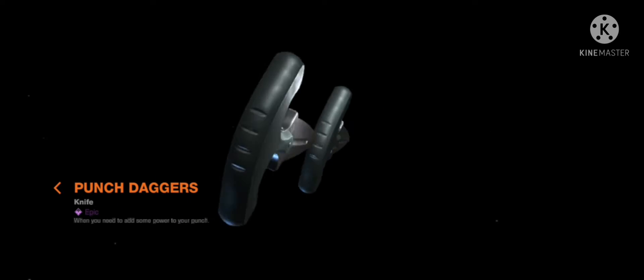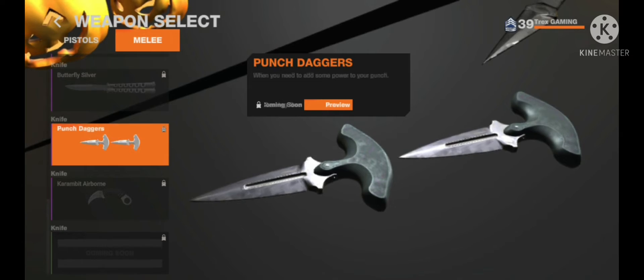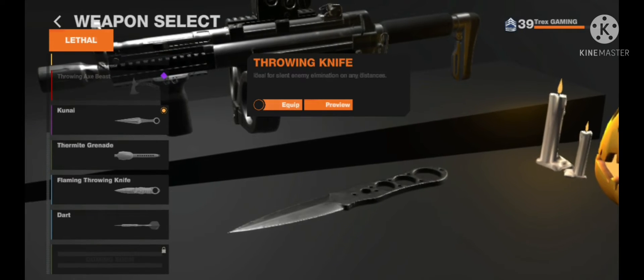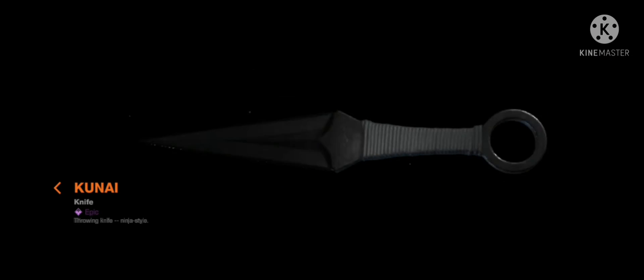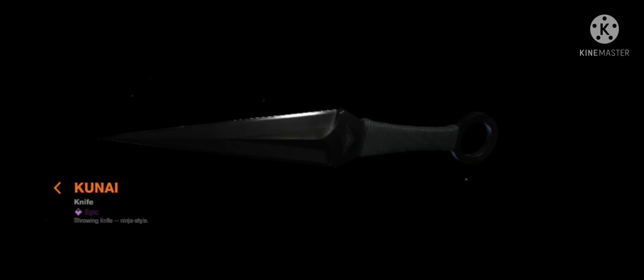I think this skin is from Shadow Fight 2 — it's a really good skin, very good. Plus it's dual, and that's the best thing. From the lethal category: water, MG9 grenade — not so good. Throwing knife — I respect this. The kunai looks like Naruto's kunai, though Naruto's kunai looks a bit different. Kunai are actually for ninjas.